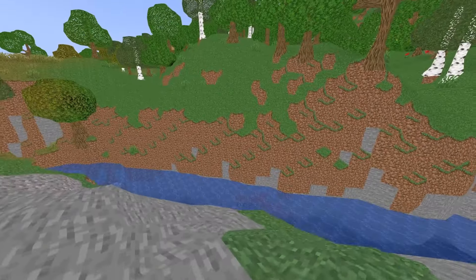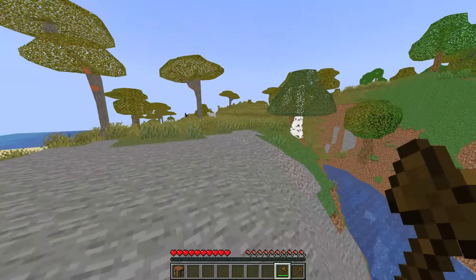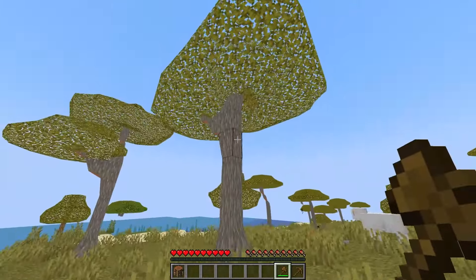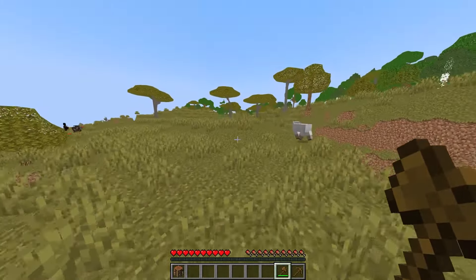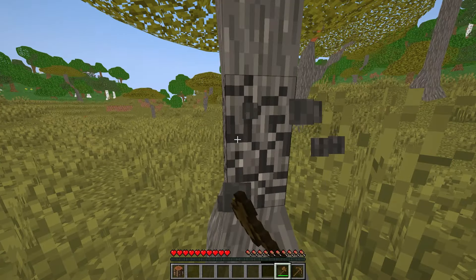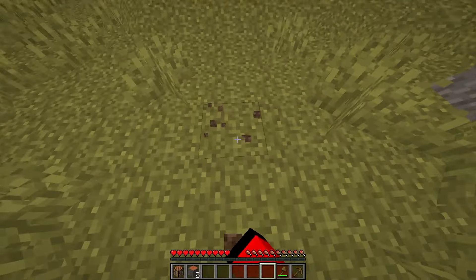It looks like 2000. That is cursed. We're deleting the game. I'm joking, we're not deleting the game. But at least the animals still look normal. I mean, the trees look absolutely deformed. I don't know who made this, but that's fine. I got nothing against it. I wonder how actually digging into the ground looks.